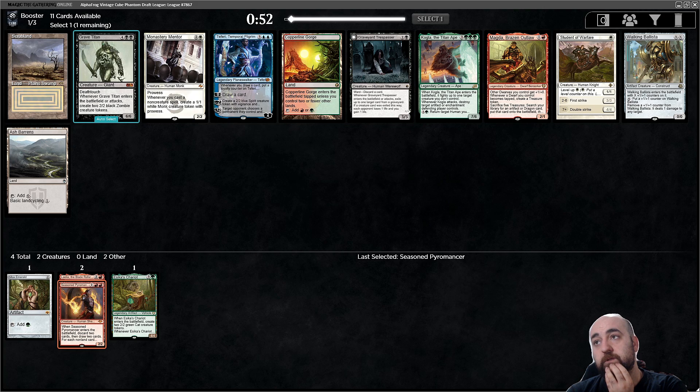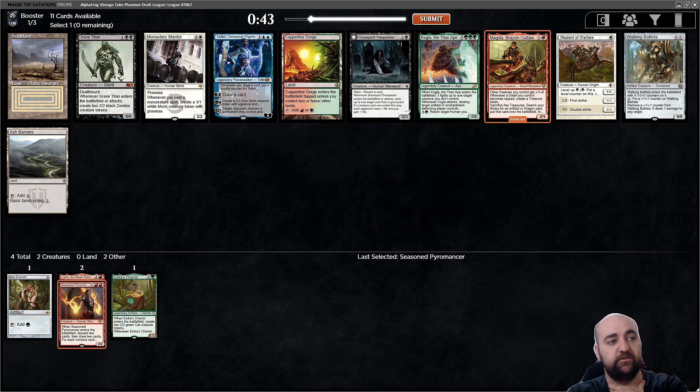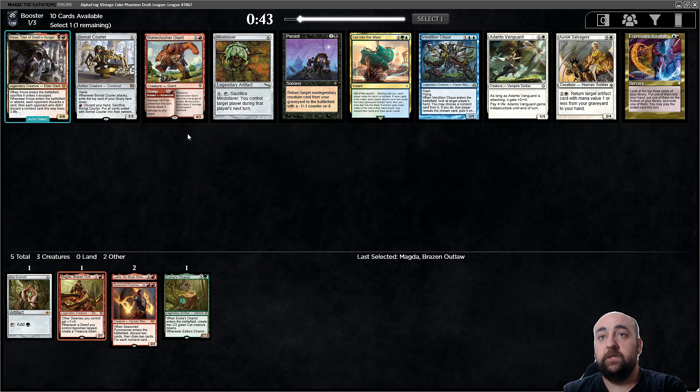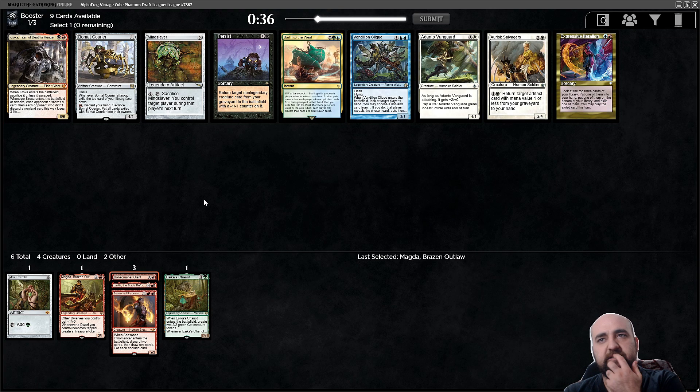Magda is a very solid two-drop, I like it. I feel like attacking today — yeah, let's just attack people. Stompo! Stompo is always nice. I'm not even going to look at the rest of the pack — let's live that mono-red life.